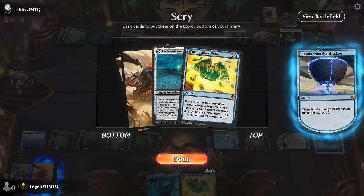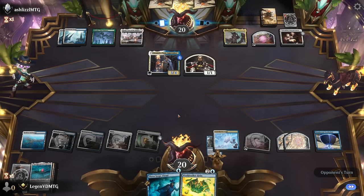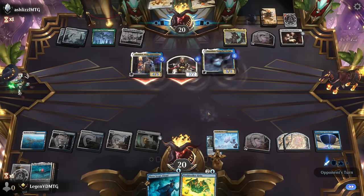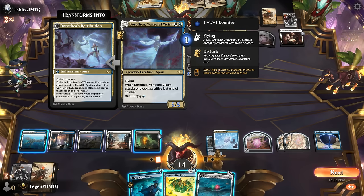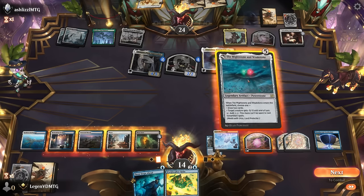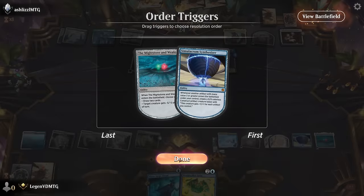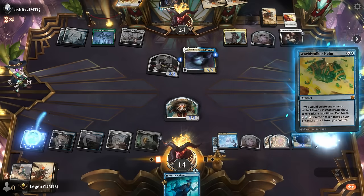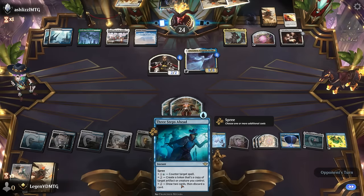Mightstone and Weakstone seems decent. Probably don't need the second Helm even though if we get Three Steps Ahead to copy Synthesizer, double Helm would kind of go crazy. But we'll keep Mightstone as a bit of interaction that can still tap for mana. Opponent plotting Dust Animus, and Dorothea is next. So do we want to take out Dorothea, or probably just go for Danic, and then we can still play World Walker Helm afterwards. We've got a pair of 10-10 constructs already, and next turn we maybe get to have some fun with Three Steps Ahead.